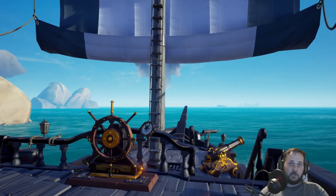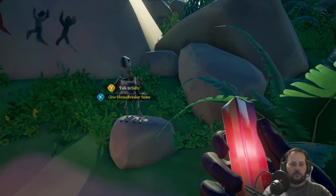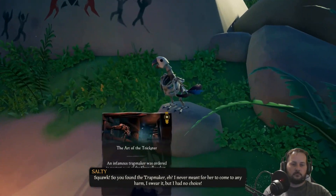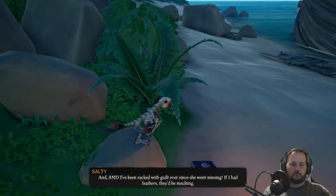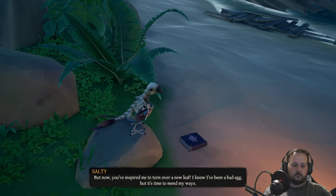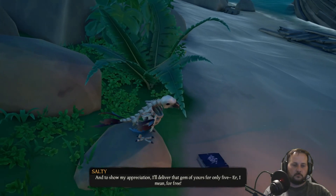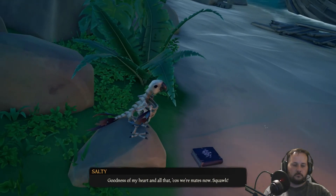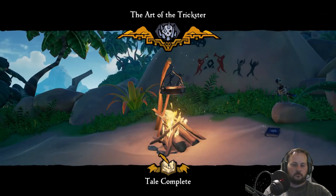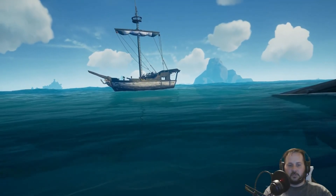We have our stone and we're heading back to Salty at Plunder Valley to turn in Art of the Trickster. Bring the shroud breaker stone back to Salty and turn it in. Salty says: 'I never meant for her to come to any harm — I had no choice. Briggsie would have had me for supper if I hadn't introduced them, and I've been racked with guilt ever since. But now you've inspired me to turn over a new leaf.' And that completes Art of the Trickster, chapter six of the Tall Tales.